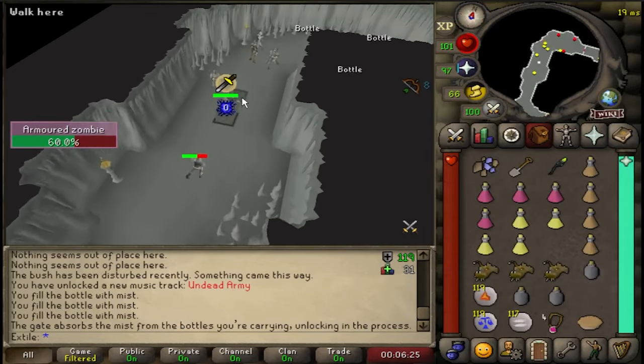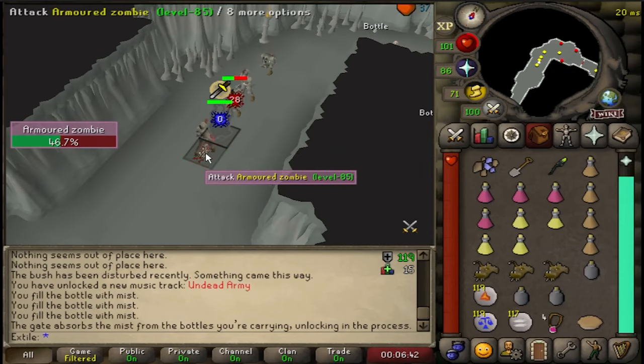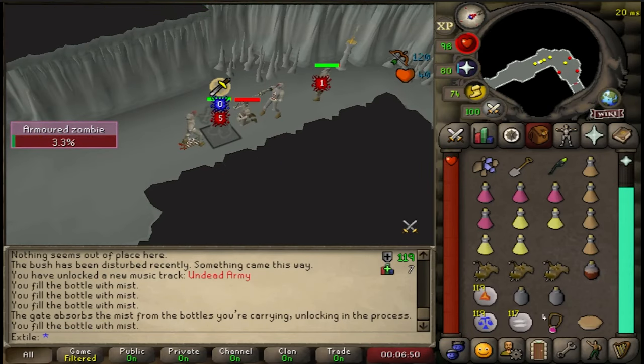Keep following that path until you reach more zombies. Then kill another three and bottle that mist. Then go through the next gate and look over the balcony.